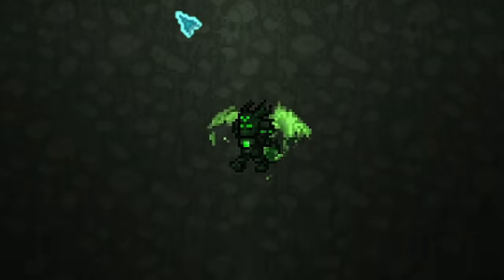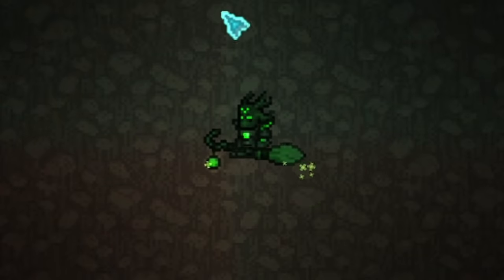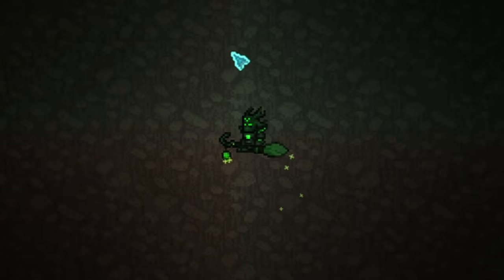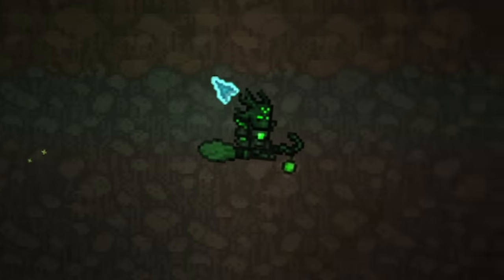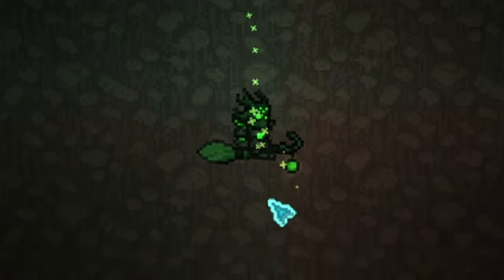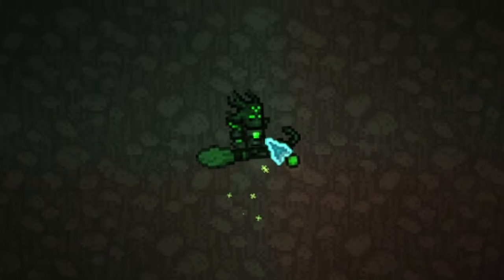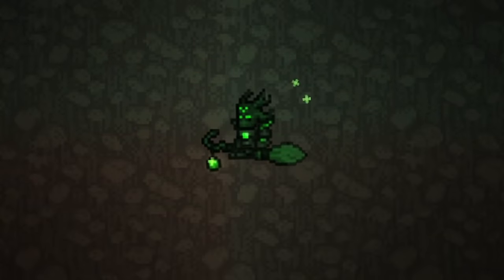We have to be at the cavern layer to build the farm. Technically this goes all the way down until the underworld where you get the lava background. I would not recommend going that far down because the further you are in the cavern layer, the more likely you are to get things like rune wizards or Tim, which will make your farm a lot less efficient and a lot more dangerous. I recommend finding the underground/cavern line and then going about 50 blocks down to build your farm.